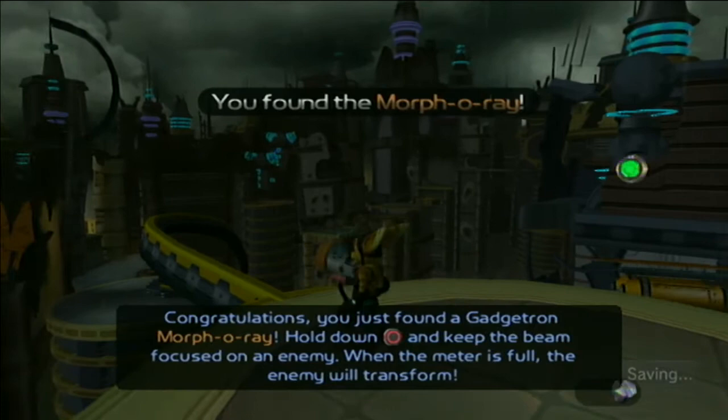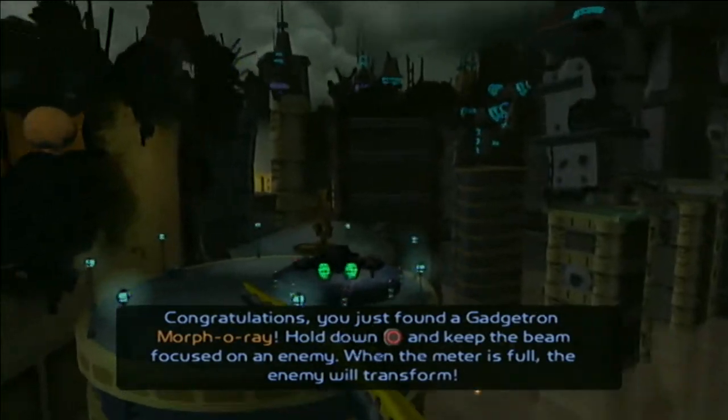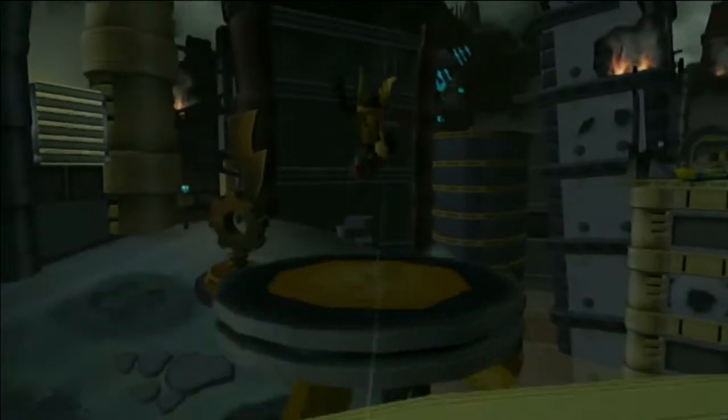Congratulations, you just found a Gadgetron Morph-a-Ray. Hold down the circle button and keep the beam focused on an enemy. When the meter is full, the enemy will transform. Basically, it's the Chicken Ray.